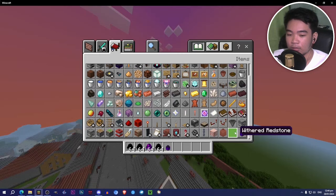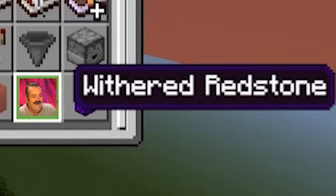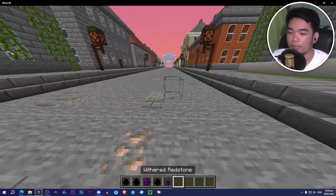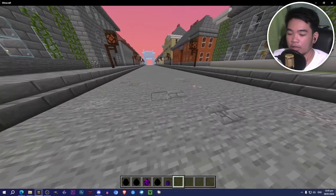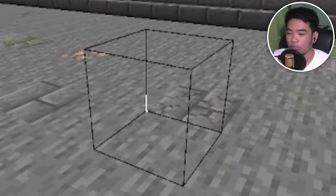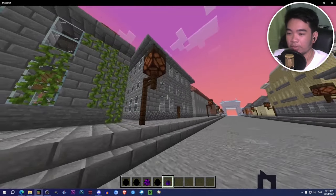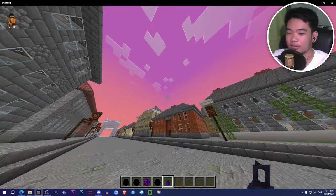It adds a withered lantern and withered redstone, which unfortunately doesn't have a texture right now. Let me place down the withered redstone — yep, it's invisible, no texture, and it seems like it's a whole block too. Withered lantern — this looks epic! We can place it here and it glows too, that is so cool.